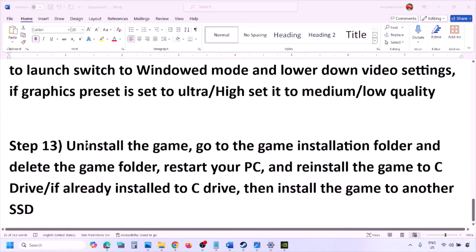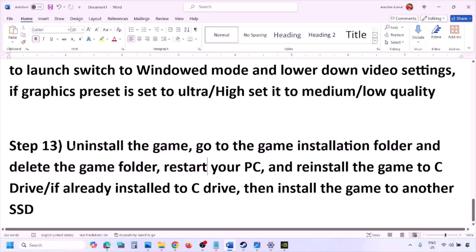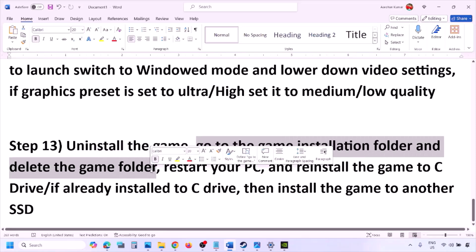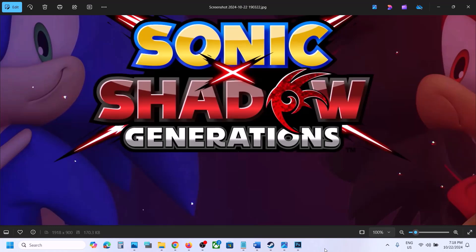The last step is to uninstall and reinstall the game. If nothing is working, go to Steam, right-click the game, and click Uninstall. After uninstall, go to the game installation folder and delete the game folder, restart the computer, and then install the game to the C drive. If it was on the D, E, or an external drive, try installing to the C drive. If already on the C drive, try installing to another SSD.